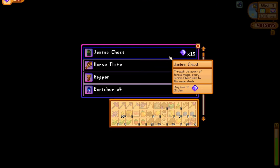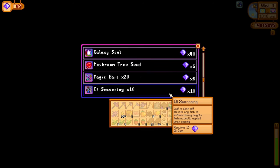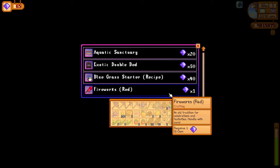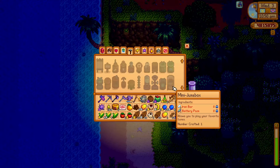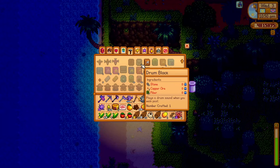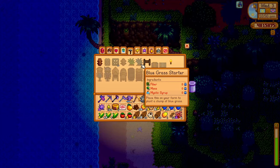Let's see what new stuff is available here — we've got 65 gems. Blue grass starter — what the hell is blue grass? I need moss for it. Okay, so I'm going to need moss: wherever I get that from is the next question. Hopefully I can find some at some point, because I need it in quite a few recipes. I need it in and around my life.